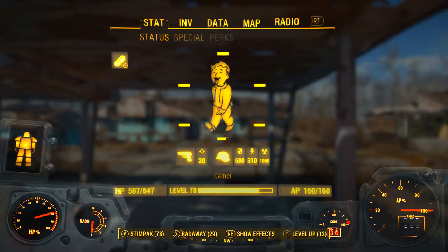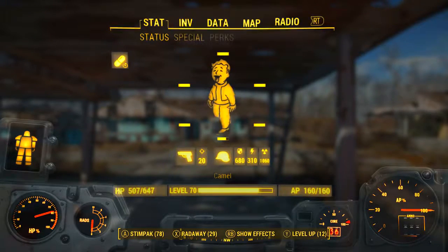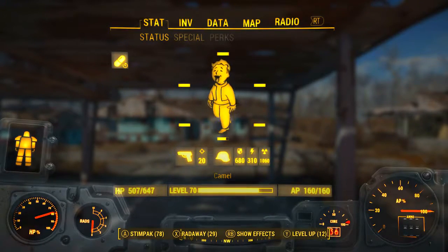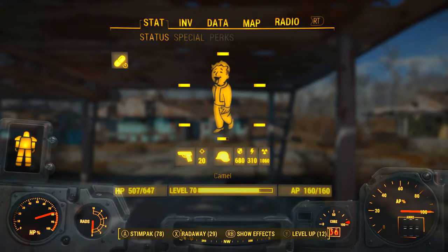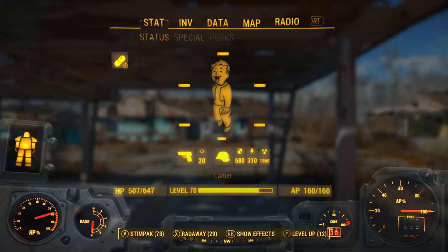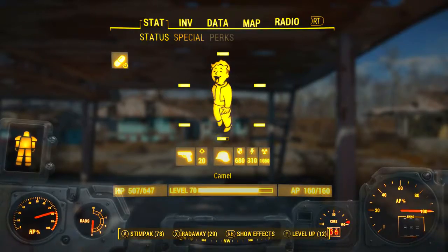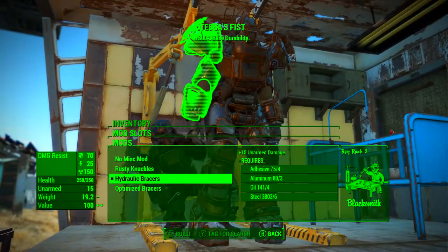So if you have no weapon equipped, it shows the damage output of your unarmed attacks. As we can see there, the absolute base damage you'll ever get out of Tessa's Fist is 20 ballistic damage. The default minimum base damage of an unarmed attack is 10, and then for every point of strength you have it increases by one. We're now in power armor so strength is set to 10, giving us 10 base plus 10 from strength — a minimum base damage of 20.